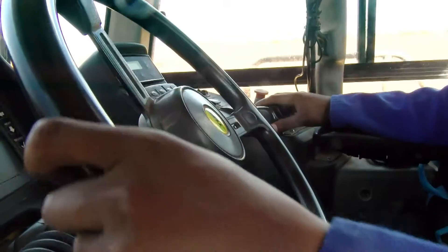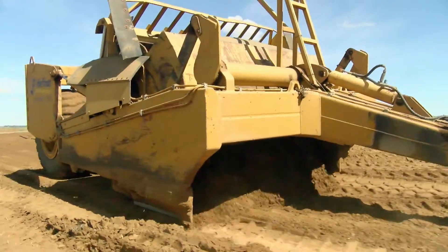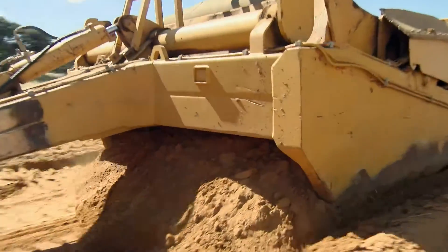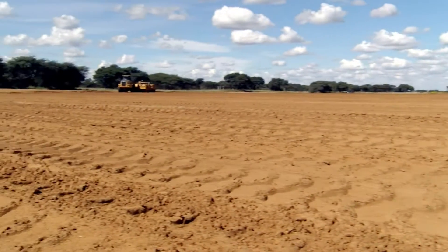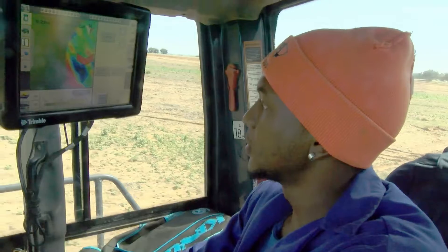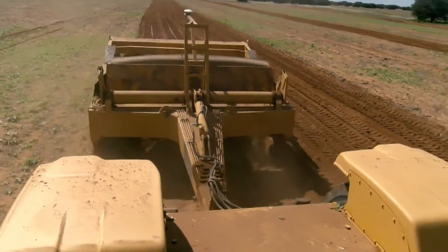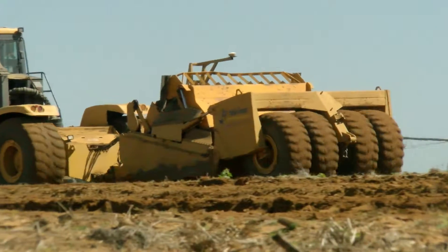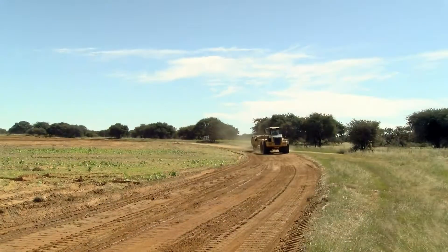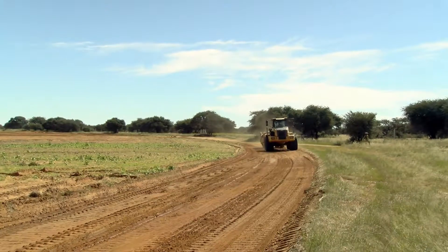Scraper operators control their machines by moving switches, levers and pedals to control the loading gate on the bucket to adjust the depth of cut. Once the surface has been scraped to the level or depth required, the scraper operator then uses other switches, levers or pedals to raise and close filled buckets for hauling or spreading the earth that has been collected. This soil then needs to be disposed of or spread out elsewhere.